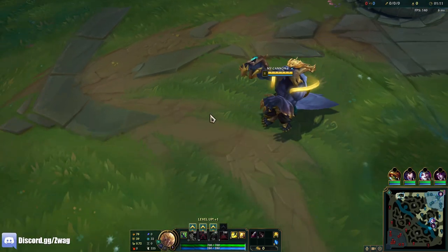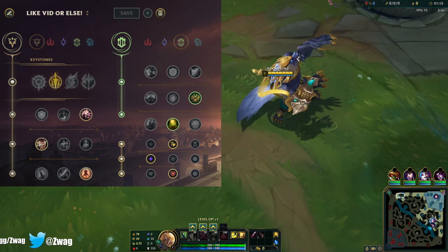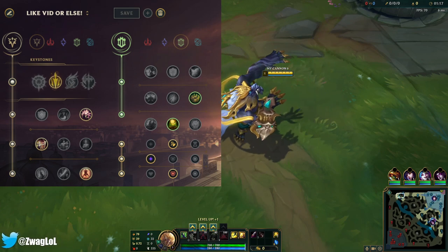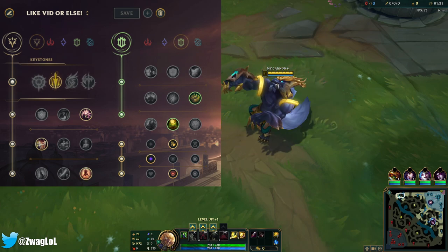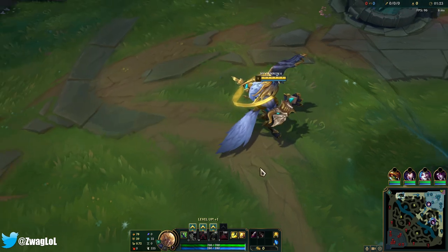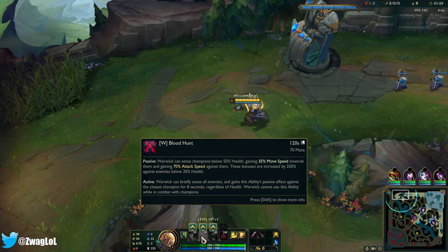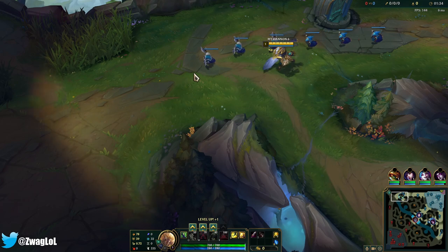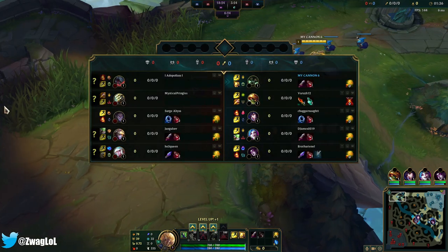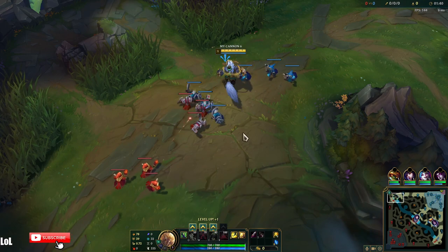Welcome back to another video. Today we're playing Warwick in the top lane, running Lethal Tempo, Presence of Mind, Alacrity, Last Stand, Bone Plating, and Revitalize. We're going to try and go max attack speed, because with his W we get 70% attack speed against people below 50% health, and that increases by 250% once they get below 20%. If I combine that with full attack speed, anybody who gets low is just going to get obliterated.